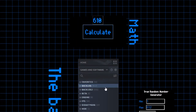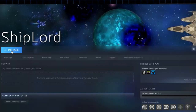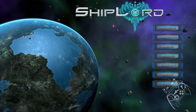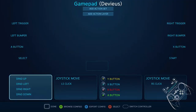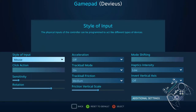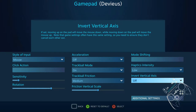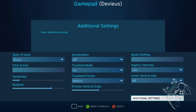Welcome to my Backlog, where I use a random number generator and my Steam controller to play through my backlog. This is Shiplord and I'm gonna go and configure it a bit. Let's start off with putting this as a mouse, because despite what the story might tell you or what it might look like, it's definitely much best played with one.